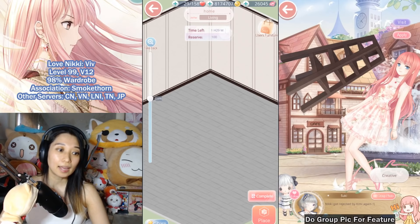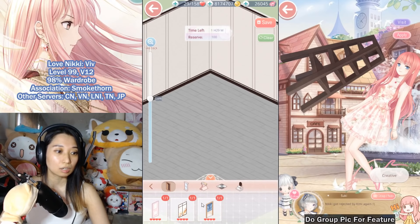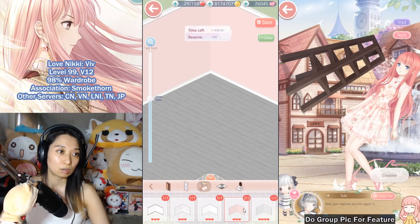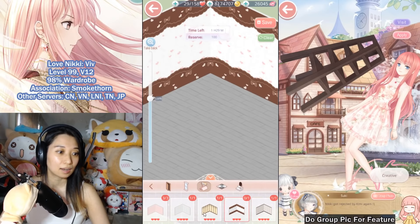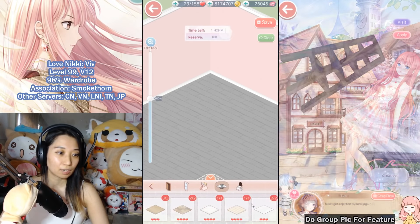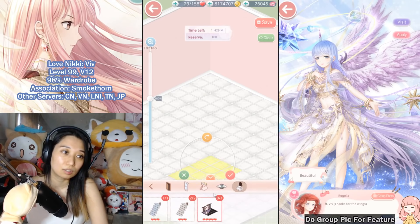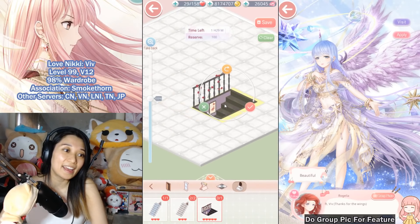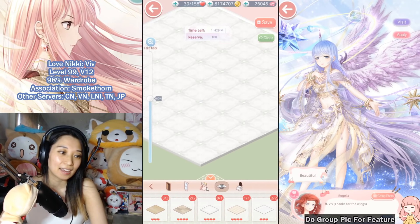Let's get in here and decorate Zero Two's home. I usually start with the flooring and the wall. Should I do a pink house or a white house? She has this sweet dessert one — I want to do a pink house because pink is my favorite color. This floor is really cute. She has a downstairs area, but it doesn't match the floor, so I'll leave that out.